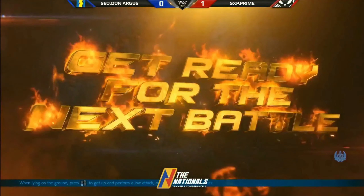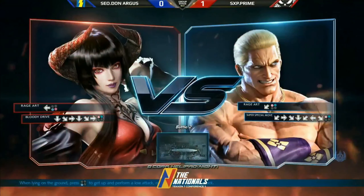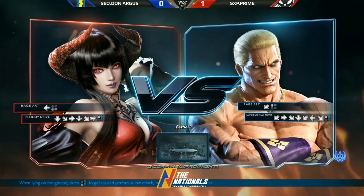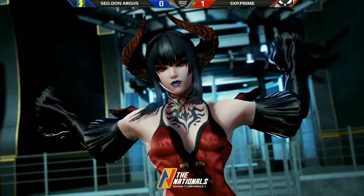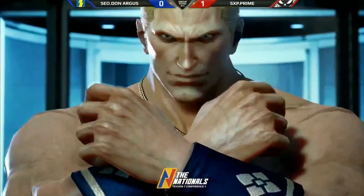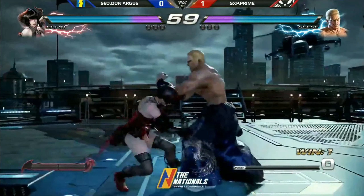But in this case, Don Argus is a 2D specialist. It's still an even matchup, so if he chooses an infinite stage it's still going to be bad for him. So it's going to be a good decision for him to choose G Corp Helipad. It has been such a long time since I've seen an Eliza player, especially on the big stage. Alright, so finally new game plans here.